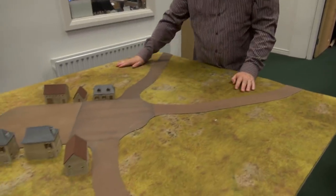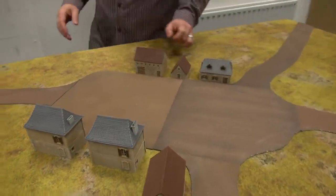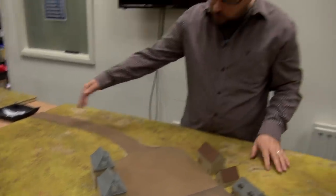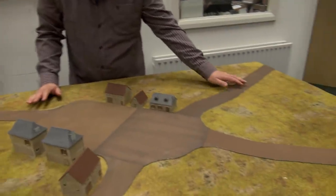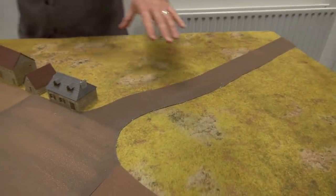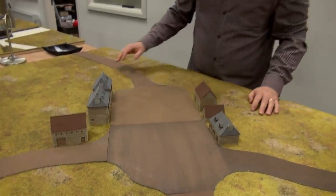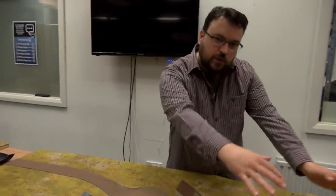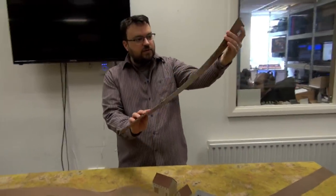We went ahead and cut all the bits out and this is what we came up with. It's much nicer now - it doesn't look all square. Sometimes it's hard to imagine what you're looking at when it's all square, but we've got all the nice curves coming in and moving around. If you're making a layout that's basically set in one configuration, you can be far more elaborate with your shapes and get more organic flow to your villages.